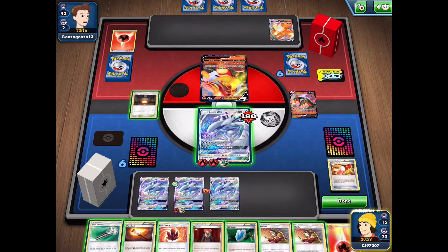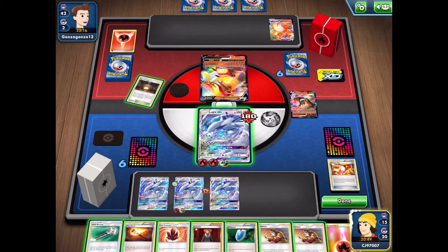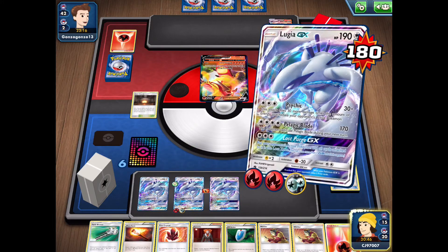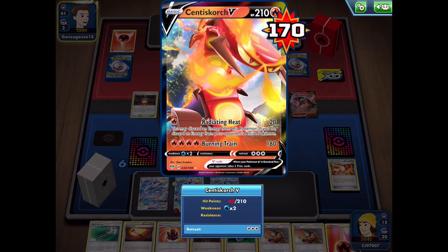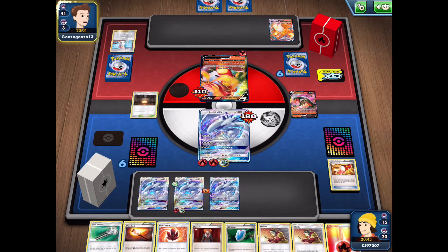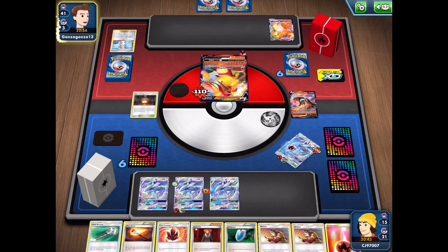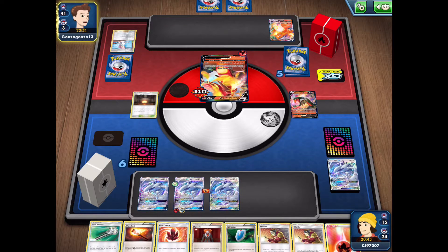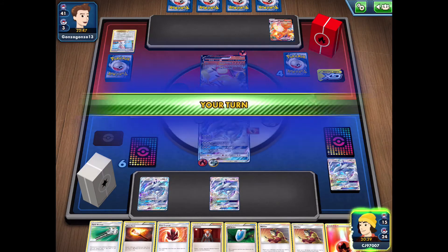We grab the Lysandre off Trainer's Mail — definitely hoping for a Fighting Fury Belt there. We'll settle with Lysandre, and I think the Centiskorch is going to be their primary attacker. We settle with Pelagic Blade hitting for 170, and on the following turn we can go for Psychic, but our opponent uses Pokemon Center Lady to heal 60, getting out of range of a Psychic. They go for the knockout dealing 20 damage — enough to knock out our Lugia. That's why I wanted the Fighting Fury Belt to buff our HP. But now we can use Pelagic Blade to get the knockout on the Centiskorch.